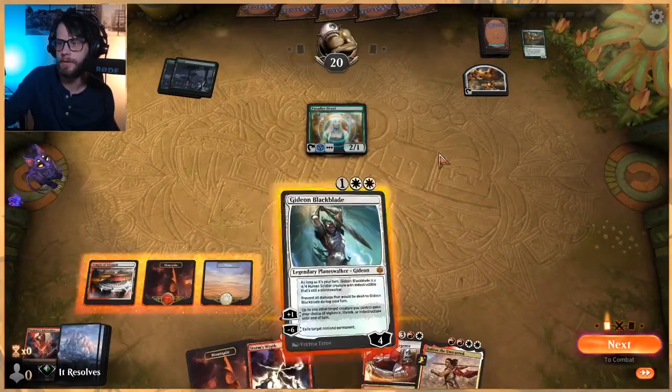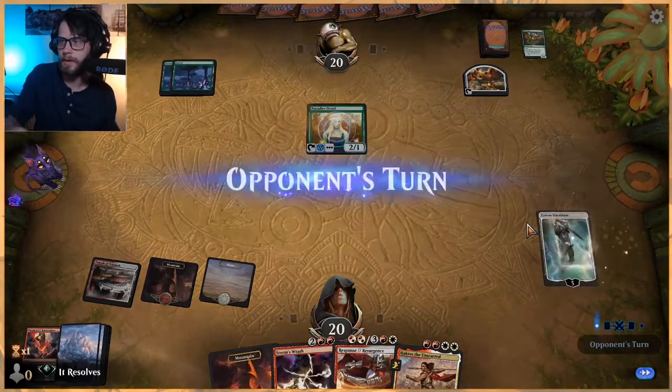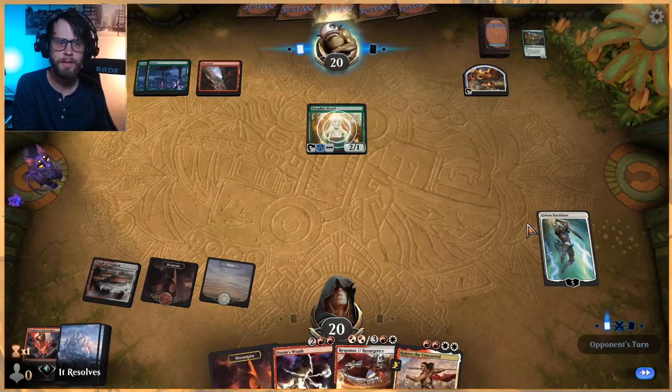Haktos is quite good. Let's Gideon — let's plus him up, submit zero and pass. Next turn we can either play Haktos or Storm's Wrath, probably just Storm's Wrath depending on what the opponent does. Gideon does not die thanks to his indestructible on our turn, which is great. We'll see if they actually want to attack in at Gideon, because they may.